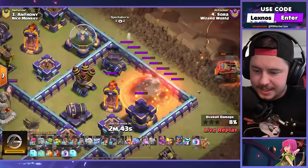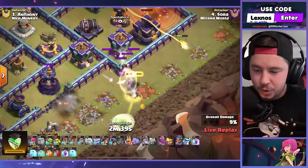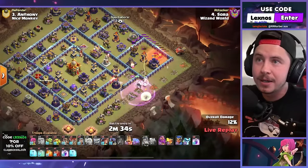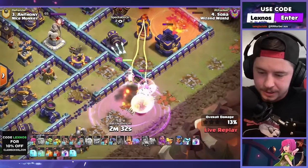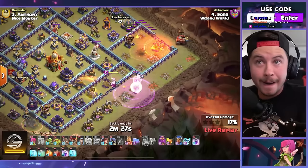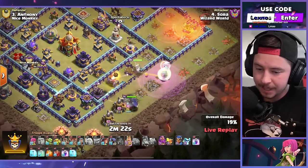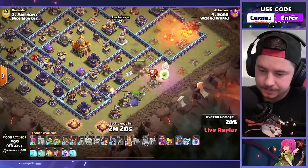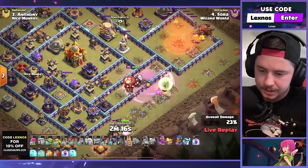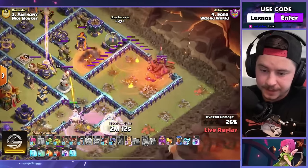That flinger is getting wrecked and it's still getting wrecked. Oh baby! His queen going into ability — what in the giant arrow, took out the mortar. Why did he have the healer ability? He spawned another healer. Queen, where are you going? No, she's going back — all right. Rough start for Sora. King walking downtown, rage on the queen, wall break is good. Warden statue ready to do a lot of damage, eagle artillery is awake. His flame flinger got bamboozled early.